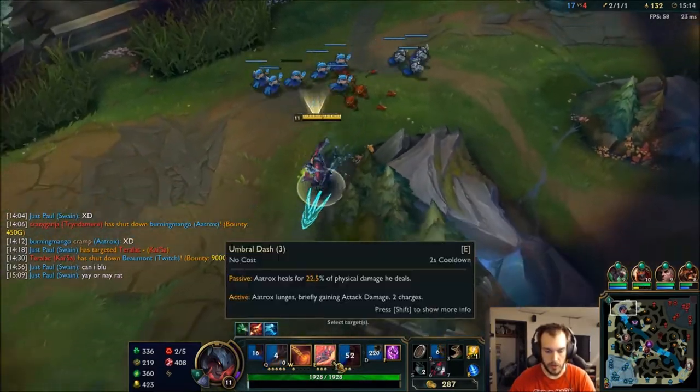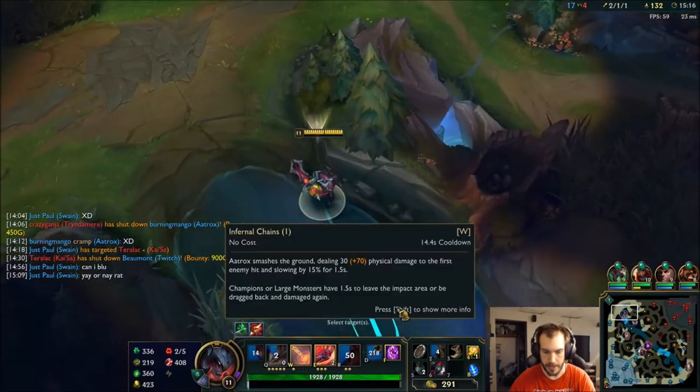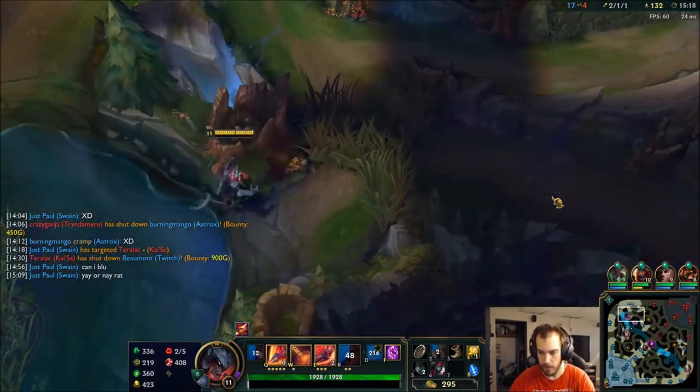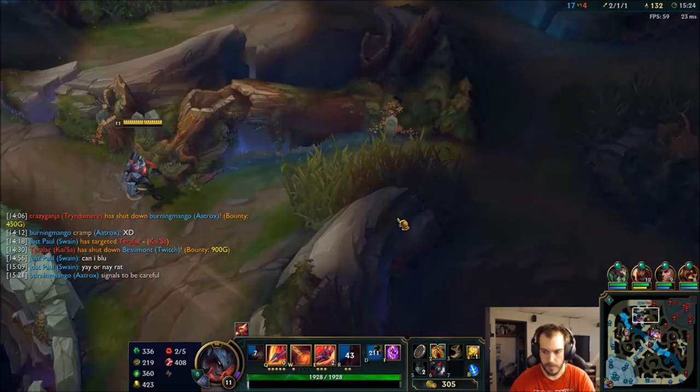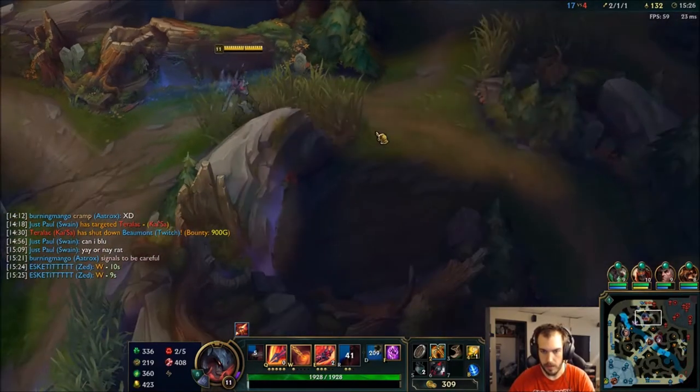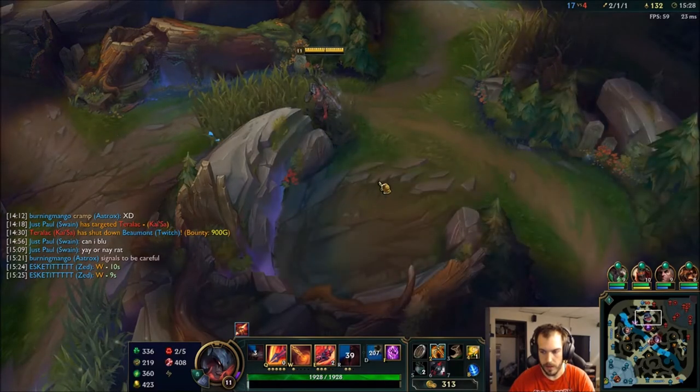I did go Phage because it reduces the cooldown on that — that's probably more valuable than the W cooldown. I'm only using W on really big engages. I'm just going to head this way, I don't know if Red's out.